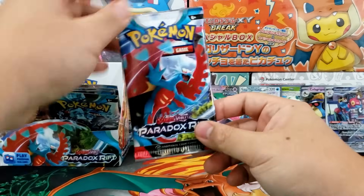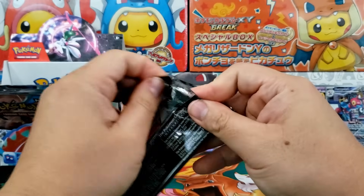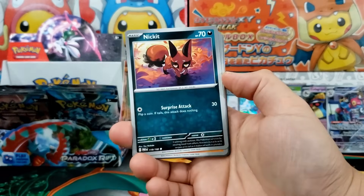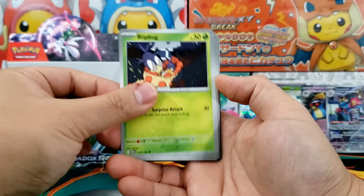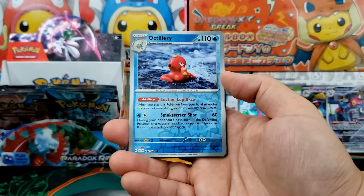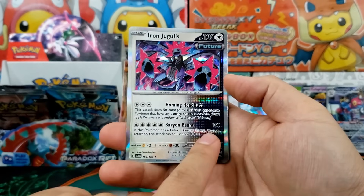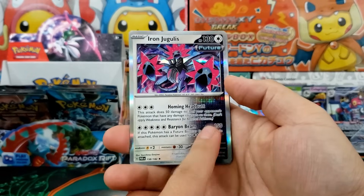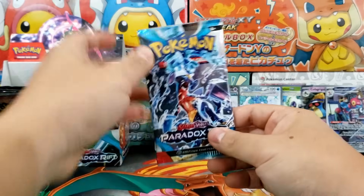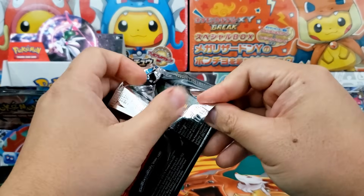And if you're skipping out on Paradox Rift, that's completely fair. I don't know your financial situation, I don't know what you're currently working on, or what really excites you in the hobby. But as a long-term collector, I can say I enjoyed this set. I really do, and it is a lot of fun — especially with these ancient and future Pokemon. I just love this art. The style of it is really, really nicely well done. Even with the amount of packs I've opened so far — I'm about 50 booster packs into Paradox Rift — I am not bored.